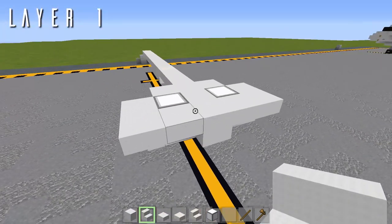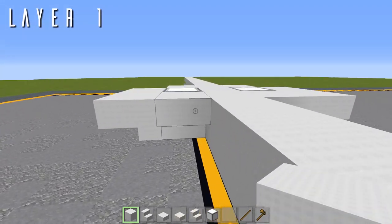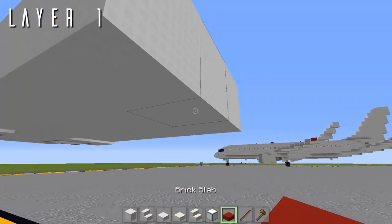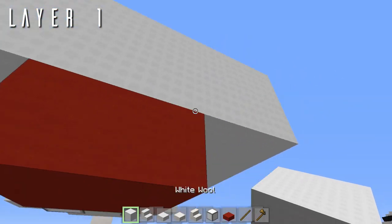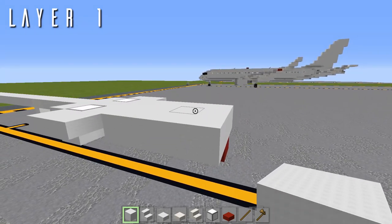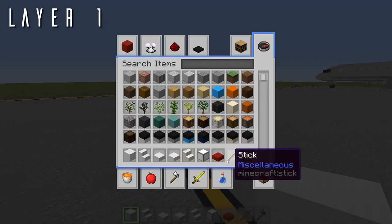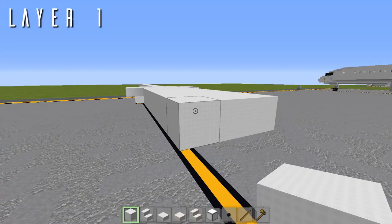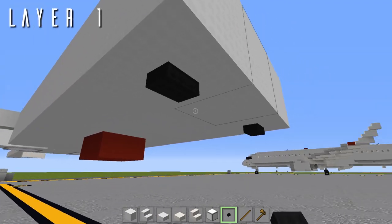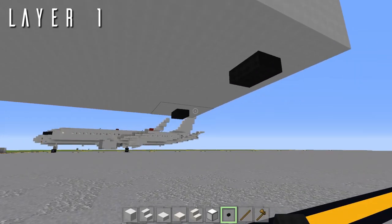Place a block of wool in the center with an upside-down stair facing backwards off to either side, then an upside-down stair facing out to the side — don't worry about it connecting with the center one, that'll be fixed later. Then a row of four wool blocks going back, boxed off to either side. Place a brick top slab underneath the fourth block in the center for the beacon light on the underside of the fuselage.